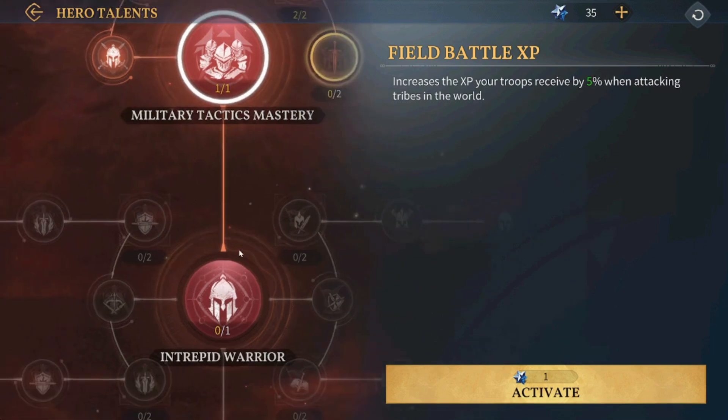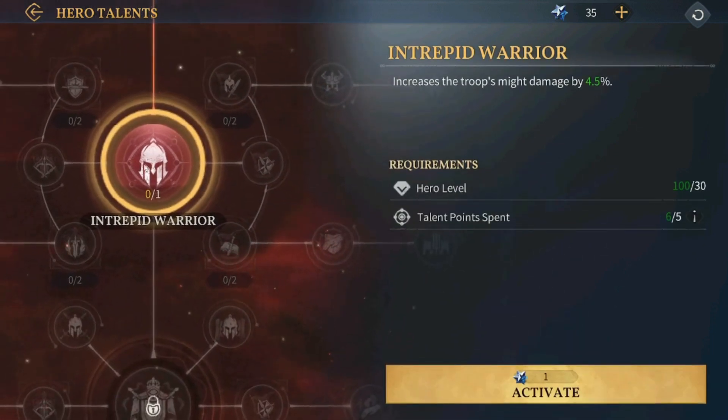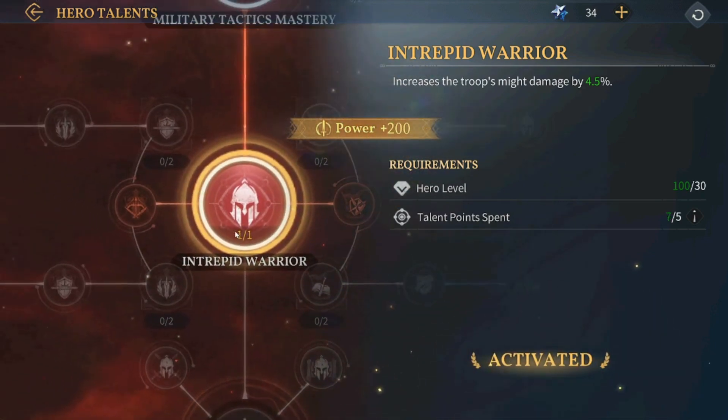The failed battle XP node. Next, we have to upgrade this one here — it increases the troops' might damage by 4.5%. This is a huge percentage, so let's go ahead and upgrade it.